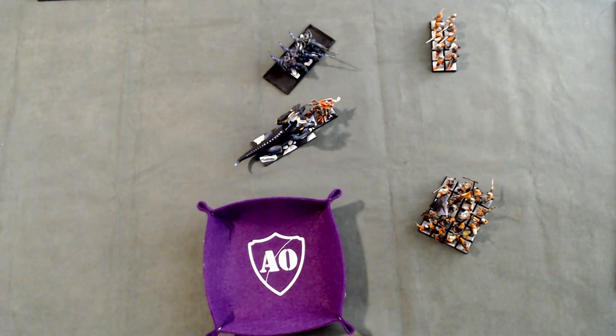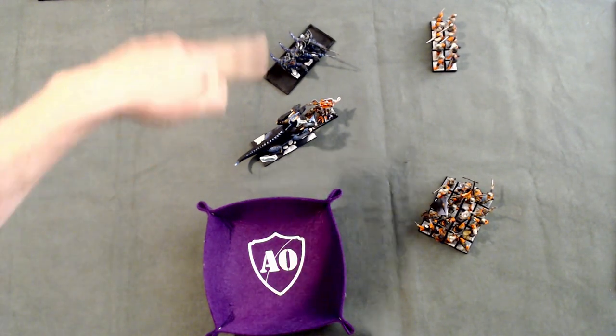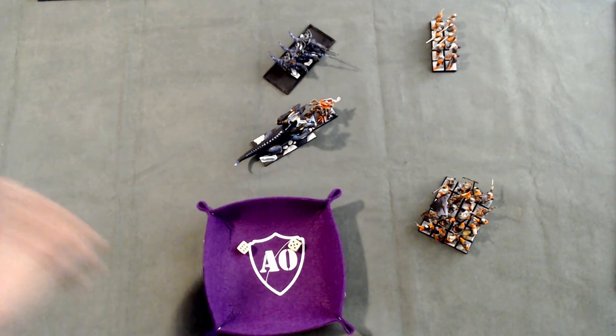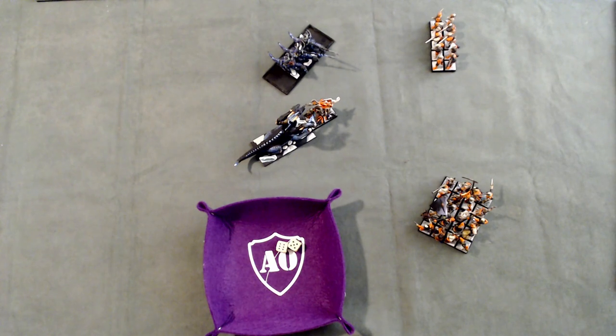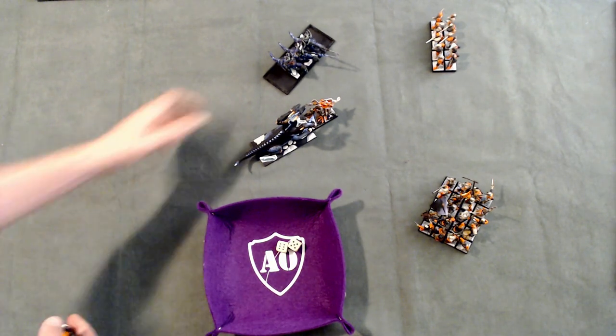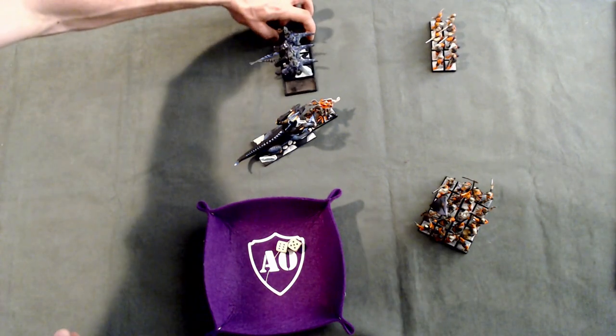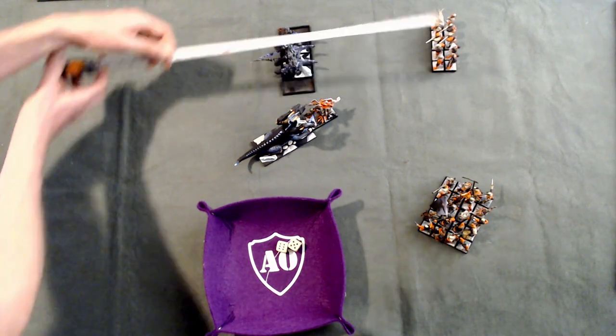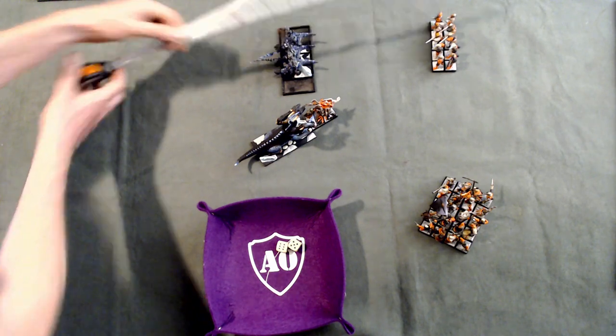As this is 25% of the unit or more, I have to take a panic test. For this you look at the Discipline characteristic — Dread Knights have Discipline 9. Roll two dice and if the result is 9 or lower, you're fine; otherwise you panic away from the shooting. I roll an 11 which is higher than 9, so my Dread Knights flee directly away from the unit that caused the flee — I align the center of my unit with the center of the unit that caused the panic test.